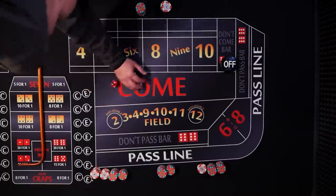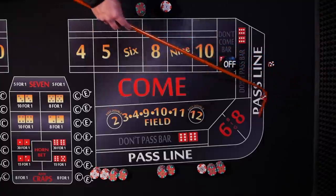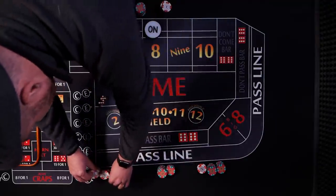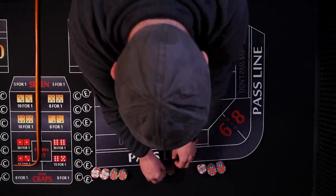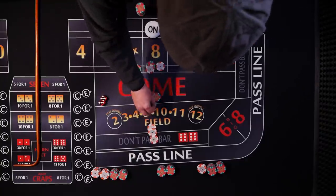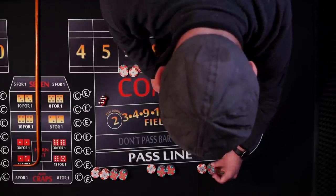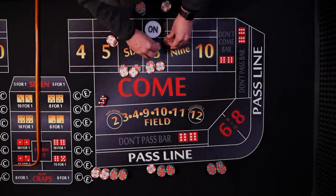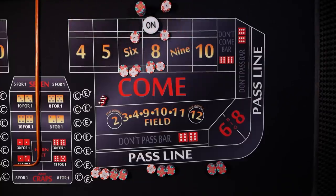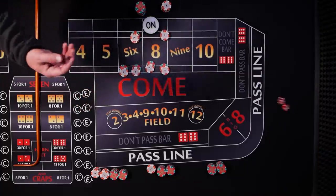We'll give it a couple more rolls. New shooter coming out — point is going to be eight. Single units for Player A, Player B and Player C set up. Three back-to-back very short rolls — that is just craps sometimes.